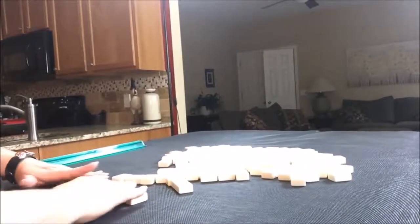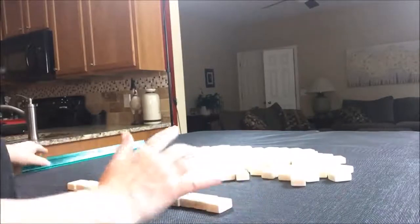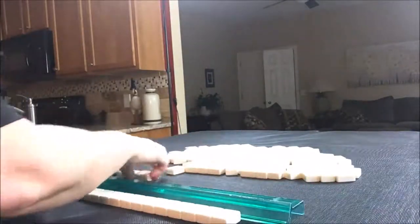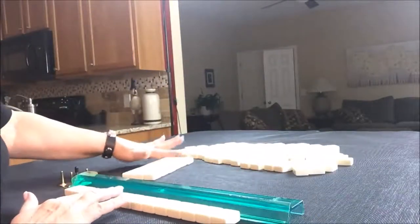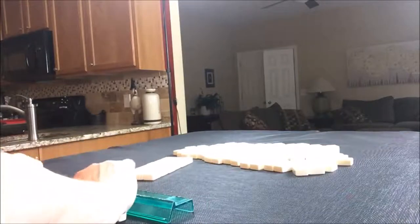I have all my tiles out and they've been mixed. We're going to say that we're the dealer for these, so I'm going to take 14 tiles and then I'm going to create a mock Charleston: right, across, left, left, across, right. We're good to go. Let's see what we have to work with for this first Charleston modeling.